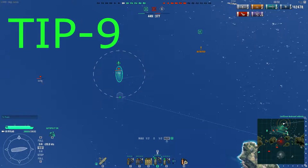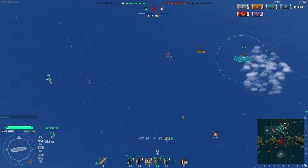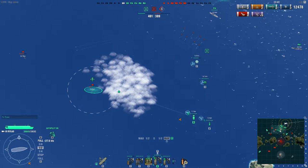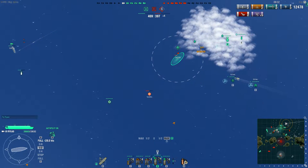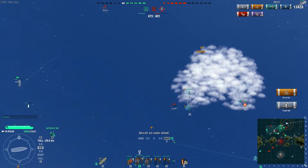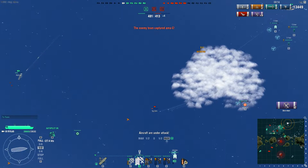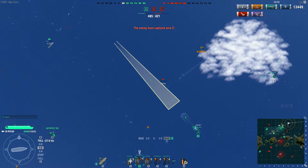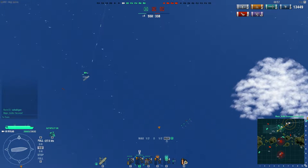Tip number nine: try to help your friendly carriers. The basic point of the aircraft carrier is to work together. In this case, I'm going to try to help this friendly aircraft carrier against two destroyers. I'm going to use torpedo squadrons and dive bomber squadrons to damage or at least disrupt the destroyer's track. You don't have to always do damage — you can support a friendly carrier by taking out airplanes that are swarming him. You can do many things for your allied ships depending on the situation. Here I don't hit the destroyer directly, but I manage to turn it, and the battleship finishes him off — that is the point of this tip.